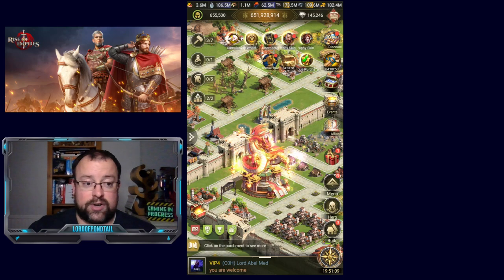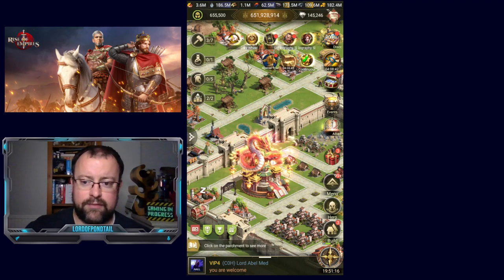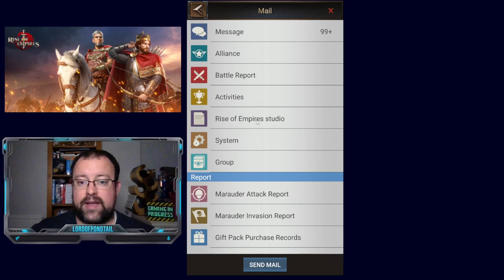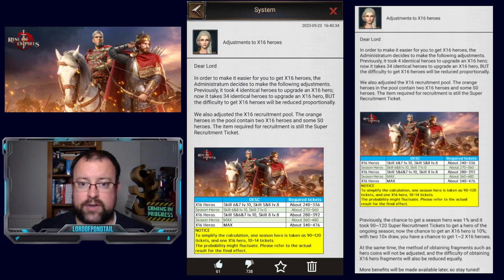Through the day, no one actually knew what was really going on. Then there was talk about 34 copies of the heroes. We finally got to the point today where the devs, a few hours ago — six hours ago to be precise — released this mail to us all from the Rise of Empire Studio: adjustments to X16 heroes. So let's have a look at what it's all about.